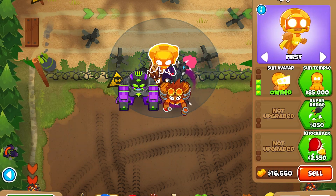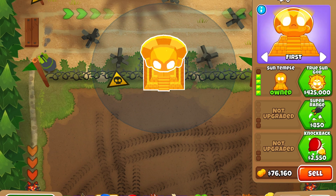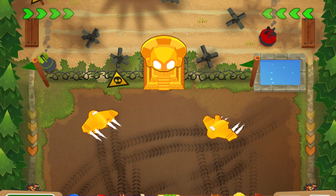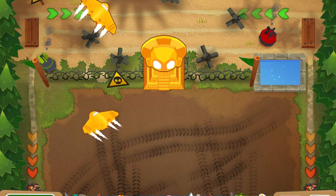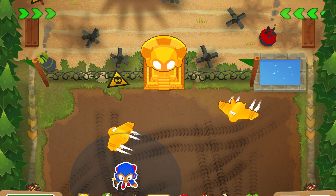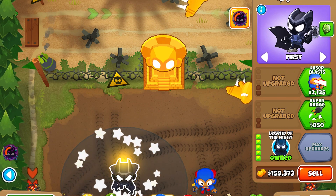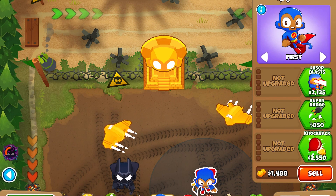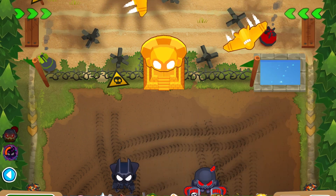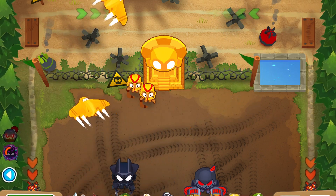Now, after that is done, you'll upgrade it to a sun temple. It will sacrifice everything, and there you go — there's your sun temple. For the vengeful true sun god, you want to have all four sacrifices from each category, as well as both of the other tier five super monkeys: Legend of the Night and the Anti-Balloon. Then make your sacrifices.